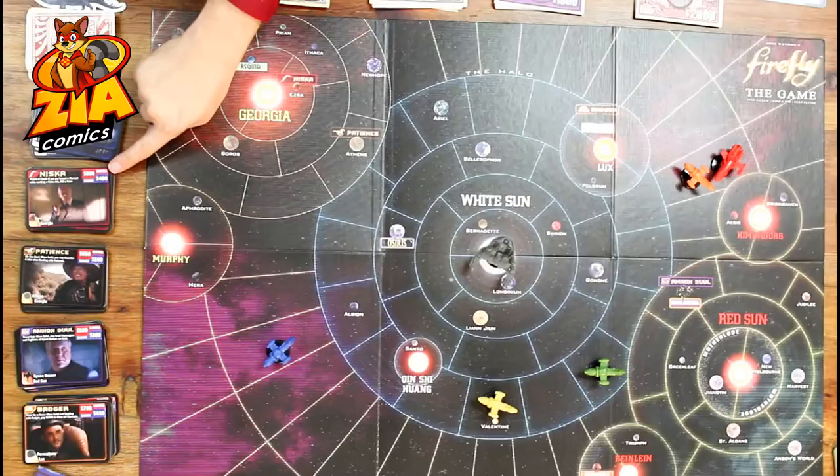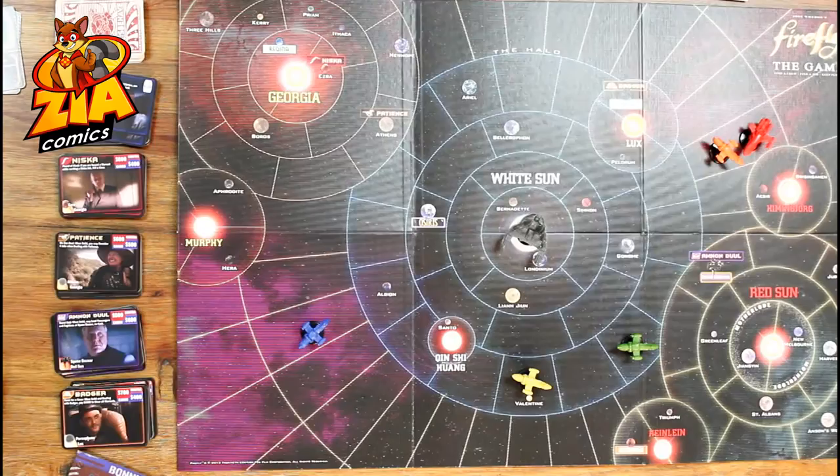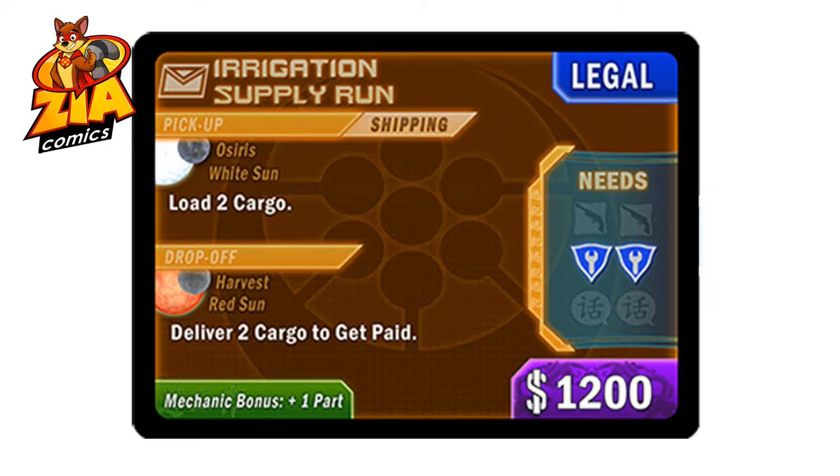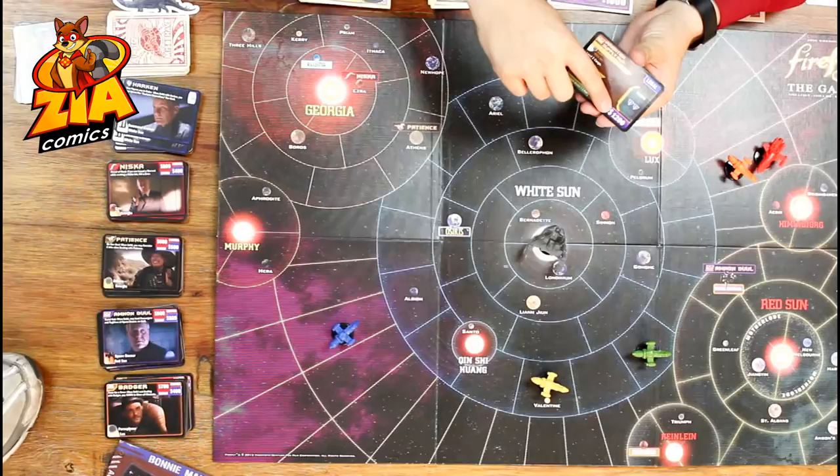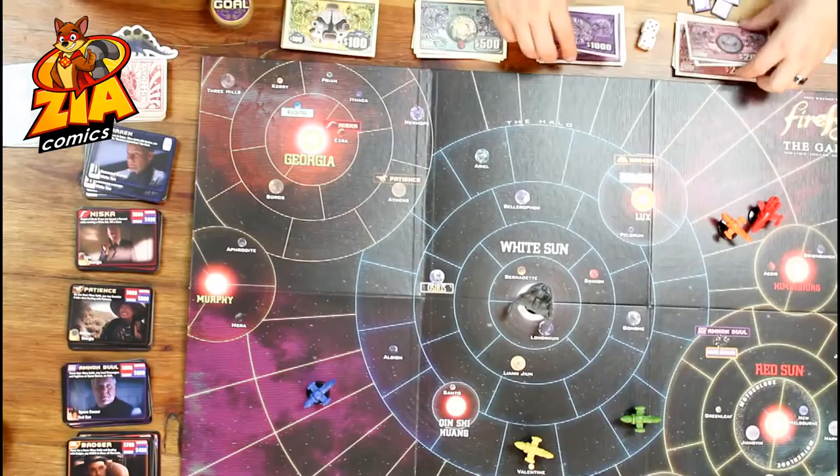Let's look at an actual job card. In this job, I would travel to Osiris in the White Sun region and load two cargo. Once I deliver that two cargo to Harvest in the Red Sun region, I get paid. Now remember how the workers, as well as your captain, have symbols on them? Those are the requirements you need to complete the job. If I have two mechanics, I can complete this job, and once completed I get paid $1,200. You also do have to pay your workers as well.